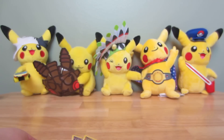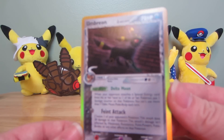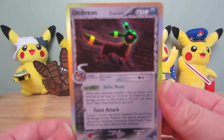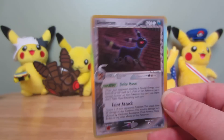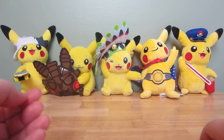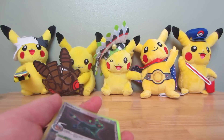But yeah, I love this Umbreon too. It's such a different holo style — not my favorite, but it's cool because it is different. So you guys will at least for a little while be seeing a few of these. There are a few sets that have the Delta Species mechanic, but that's it for EX Delta Species. Fun, fun pack. I enjoyed that one a lot.